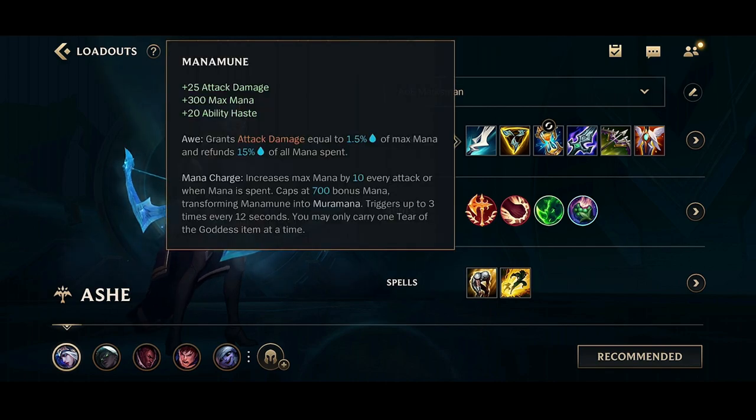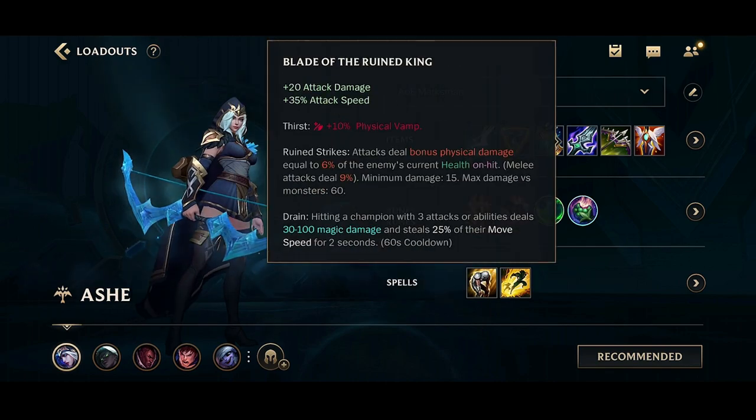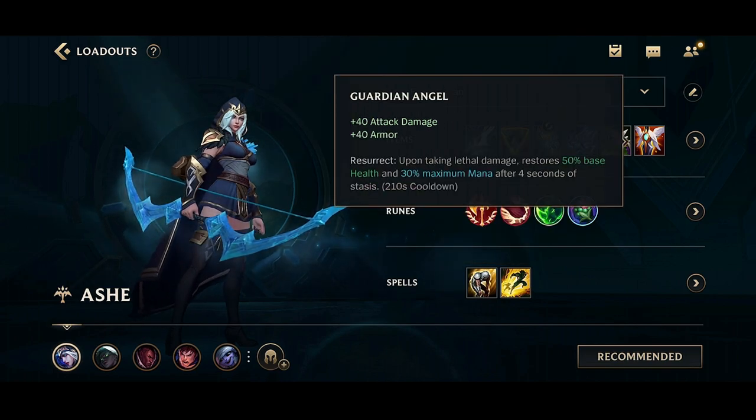For the items, you're going to want to go Manamune, Trinity Force, Stasis, Aura Protobelt, Blade of the Ruined King, Mortal Reminder for that heal cutting, and Guardian Angel.